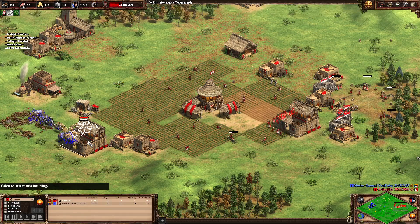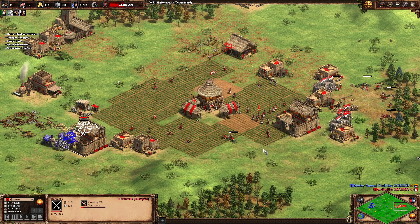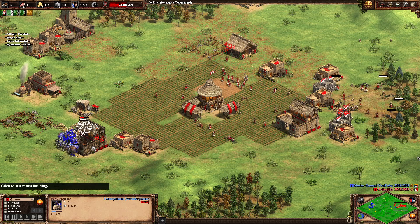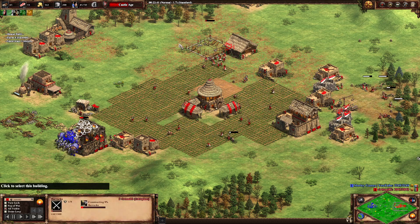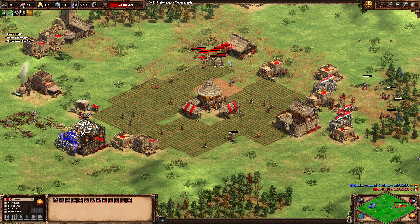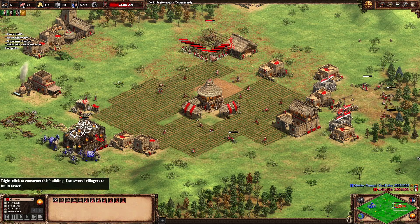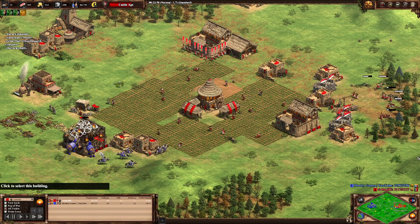He's got 12 villagers rushing that barracks up, which is a little bit crazy. He's producing some spearmen out of there, but his resources are pretty lacking — lacking in food and wood at this point. He's gradually getting spearmen out, which is what he needs. A third barracks is coming down again with that huge mass of 12 villagers, probably in preparation for the previous one going down.